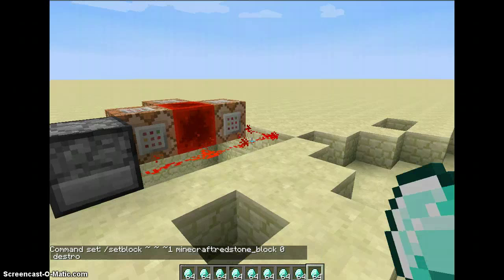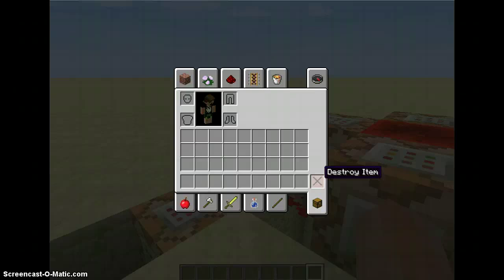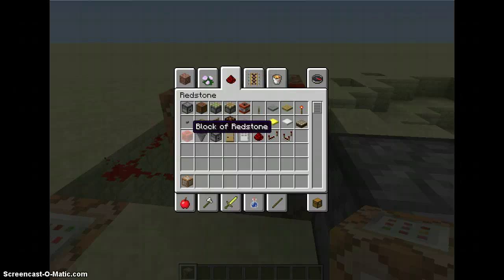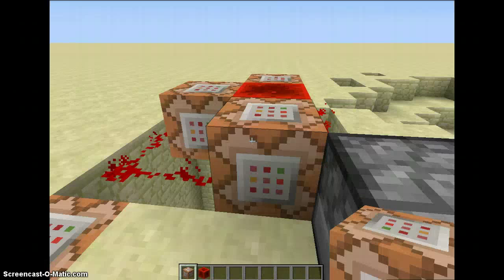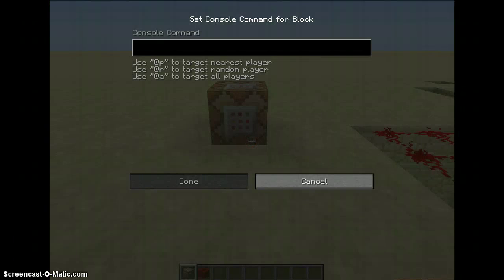So now I'll show you — I'll give you a quick tutorial on how to make it, so you can see the setup. Command blocks, redstone blocks. First, I'm going to set up a command block with the setblock command. I'm going to use tilde notation so it's relative to the command block — it can be one in any direction, positive or negative one. Just make sure you know where it's going to go.